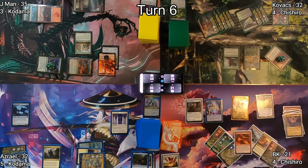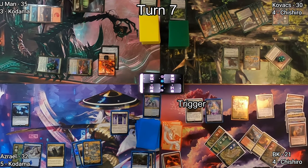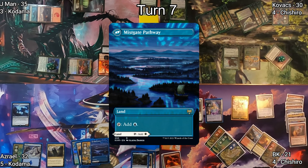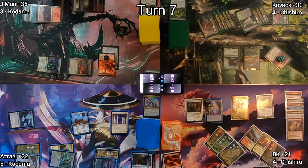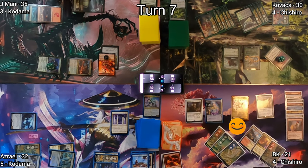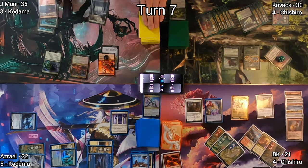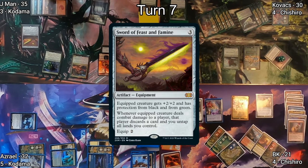I also have access to those cards until the end of my next turn. Azrael draws, plays Mistgate Pathway, then casts Universal Surveillance using Improvise — he draws five cards, triggering Smothering Tithe five times, which makes me very happy. On J-Man's turn, another Treasure for me, then he casts Sword of Feast and Famine triggering his commander and getting another 2/2 Spirit with menace, plus a counter on Champion of Lamholt.